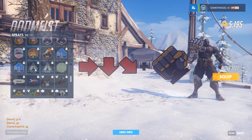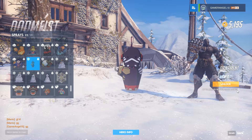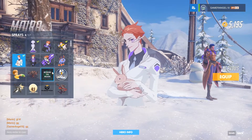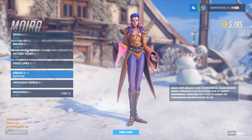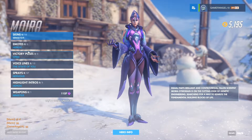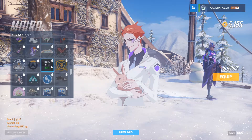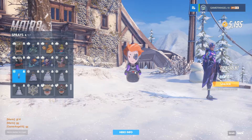Looking at the ornament sprays, there's the Snow Punch one for Doomfist — he looks so grumpy — and then there's his ornament spray which is actually pretty cute. Moira, who joined us not too long ago, has two new sprays: one called Chimney, which is a play on the grid, and then her ornament spray, which is also quite good.